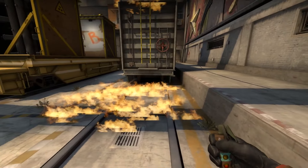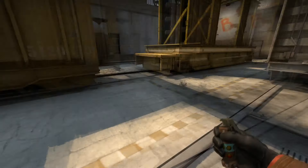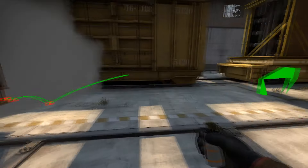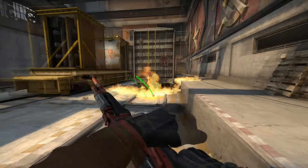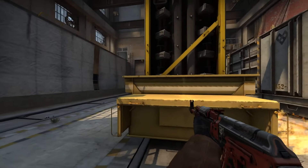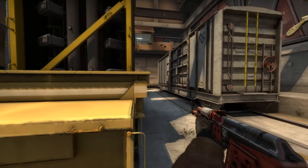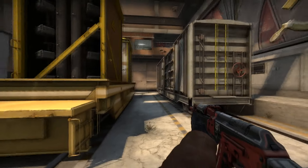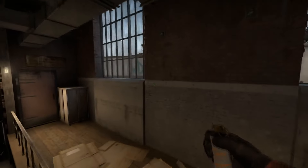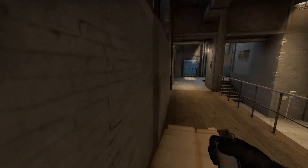The molotov will hit anyone back top, which makes it very awkward to be on the bomb site because you have two smokes behind you and you get molotoved out. The only real place you can go is summit, but even that spot isn't great since you're exposed to people on upper. You also might run into the incoming flashes, which is just a bad time.